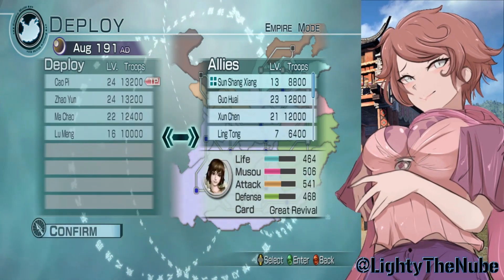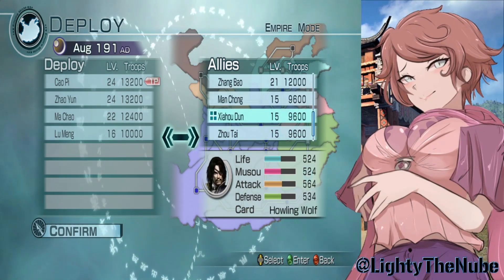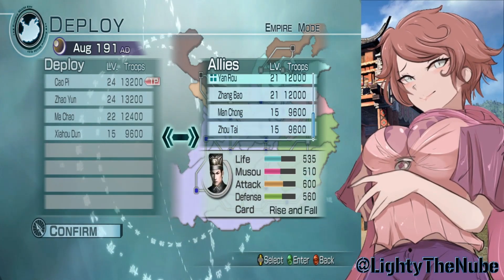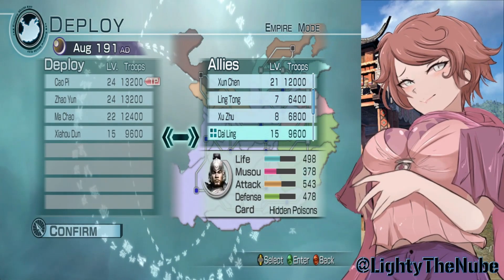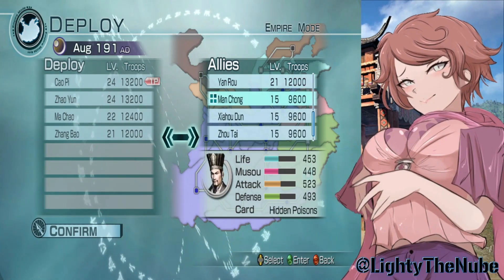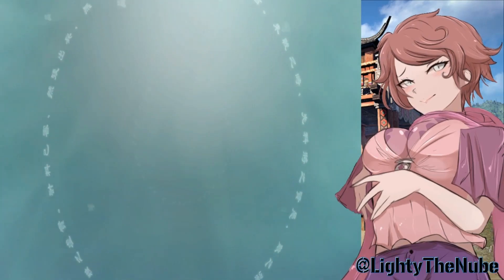We'll put Zhao Yun in the battle. My main starters are Cao Pi, Zhao Yun, Ma Chao, and Sun Shang Xiang, but we also have Zhou Tai and Xiahou Dun. I could swap someone out, but I don't want to ruin the numbers. I could even put a generic in for bigger numbers. We'll give a generic some love — actually let's put in Zhou Tai for this battle.